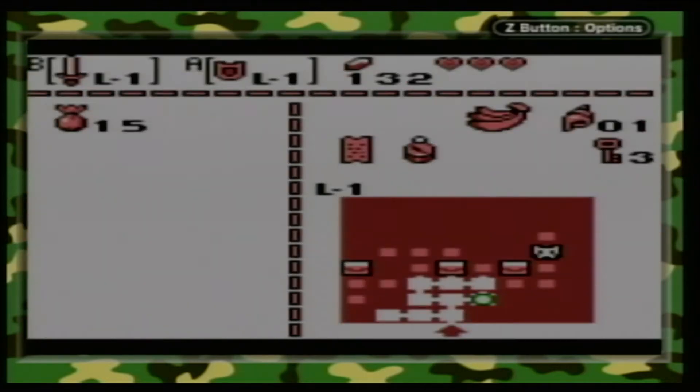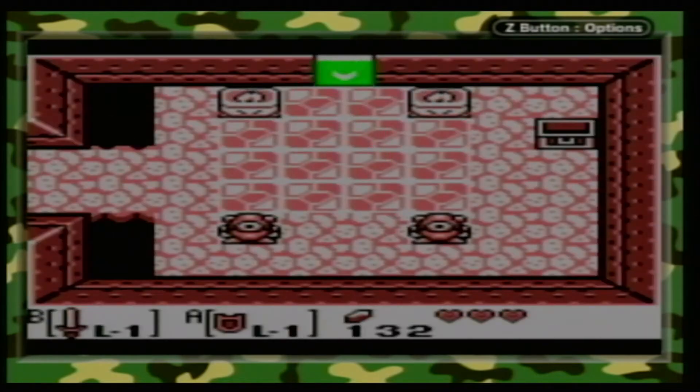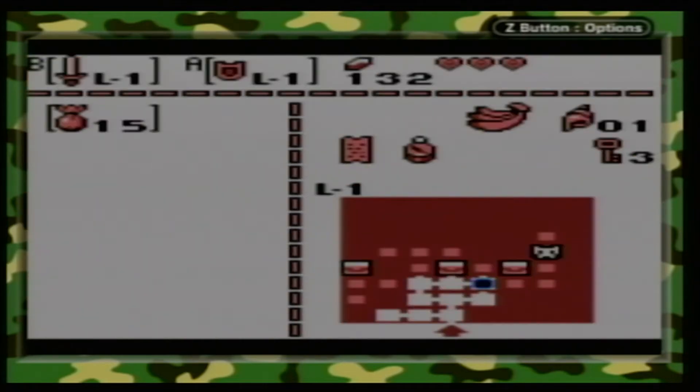It is a Nintendo-wide enemy and a generic one. Anyway, we've got the map, so let's look at it. Look at that inventory: bananas, a secret seashell, three keys, map, compass. All of the dungeons in this game, with the exception of one, make a shape.